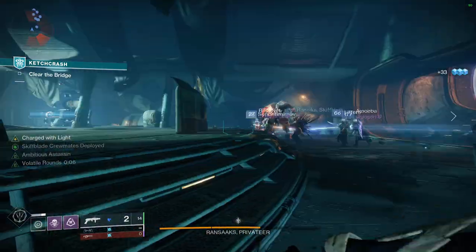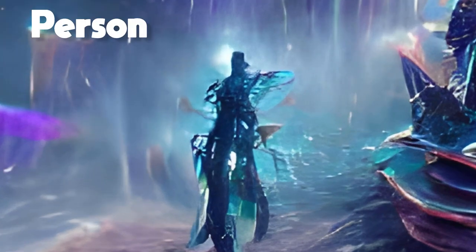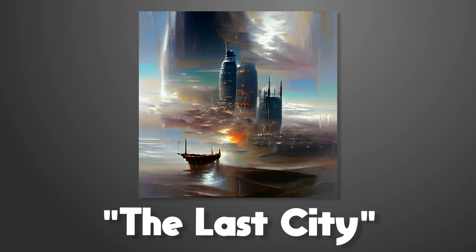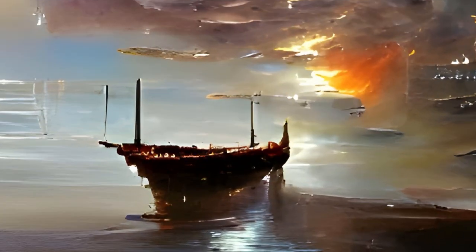I find it really interesting how all of these seem more magical than the others, simply because I put 'Dream' in the prompt — they all seem to feature a sort of person-butterfly thing. Similarly, whenever I put 'Last' in the title, it seemed to give a dying, post-apocalyptic vibe instead. The Last City turned out to be absolutely amazing, but I'm not sure it matches the scale of Destiny's Last City. I like the boat though — the boat's cool.